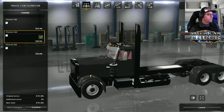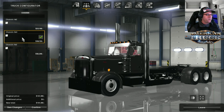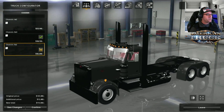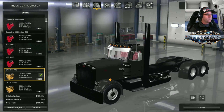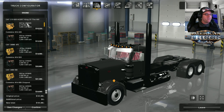Different chassis you can choose. We have the 4x2, the 6x4, and the 6x2. This will probably get upgraded in the future. I'm going to stick to the day cab with the long chassis to get that really old school cool look going.